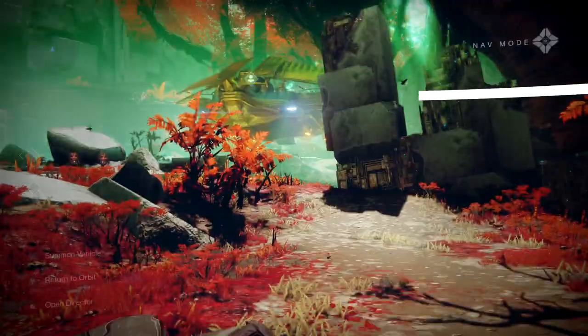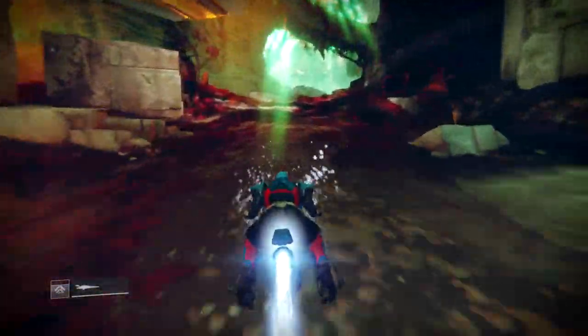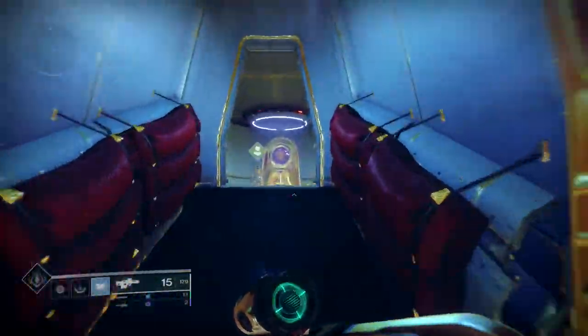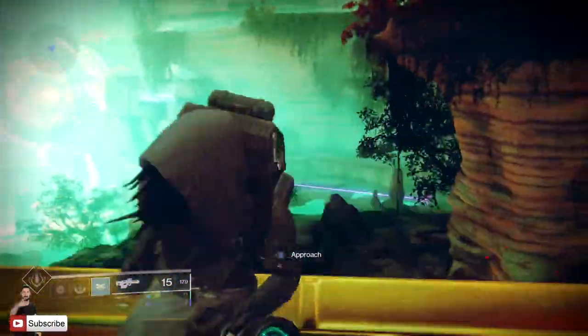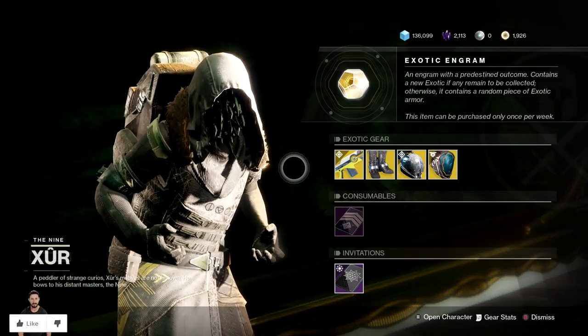Getting straight into the video. Xur is on Nessus, chilling at Watcher's Grave up on the actual barge. Spawn in and jump on your Sparrow and head up in this general direction — the good old tentacle bastard hopefully has something good this week, especially for my Titan. Fingers crossed. Yes, we may speak if you've got something good, Xur.